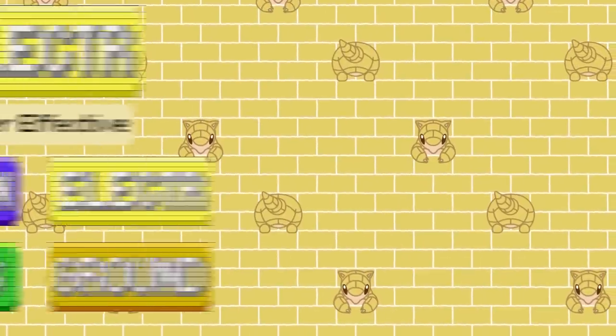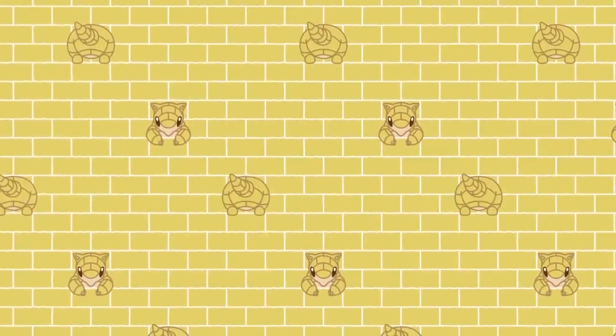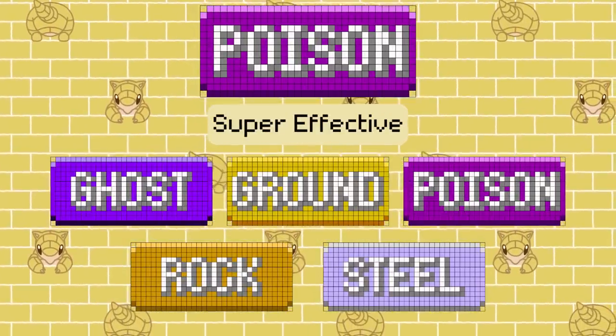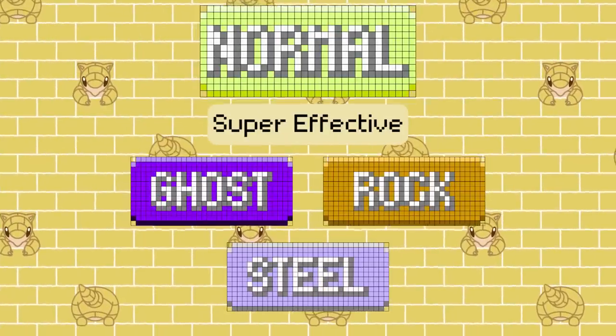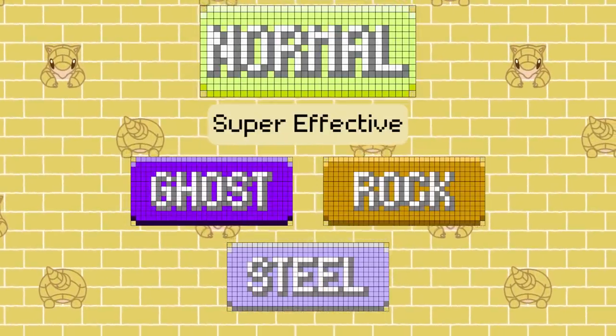As for the remainders, Electric doubles what it normally hits thanks to the removal of the Ground immunity. Poison gets an even bigger boost, hitting 5 types as opposed to its normal 2, thanks to Steel's loss of immunity. Normal, like Poison, adds a plus 3 to its super effective hits, thanks to the removal of the Ghost immunity.